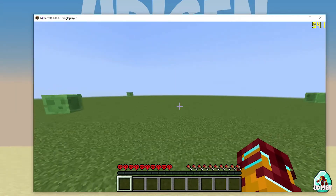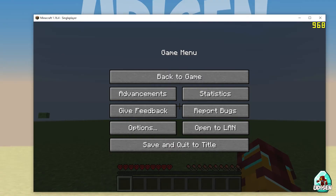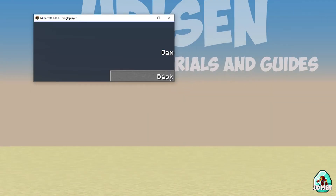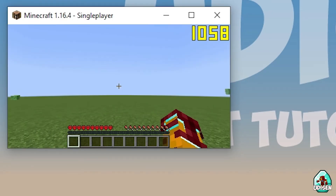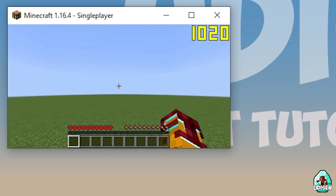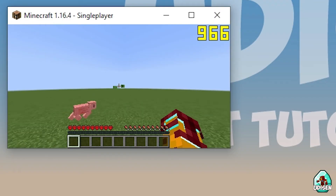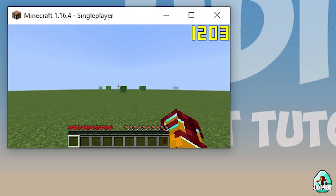But we want 1000 FPS. Press Escape and change the window resolution to a smaller size. As you can see, 100 FPS with a very small window. I know what you think — it is a very small window. Yes, but it is very useful when you are AFK, when you play on a server and want to save your PC resources.